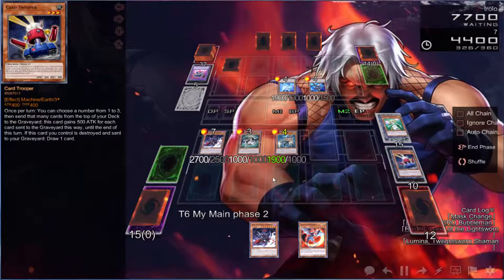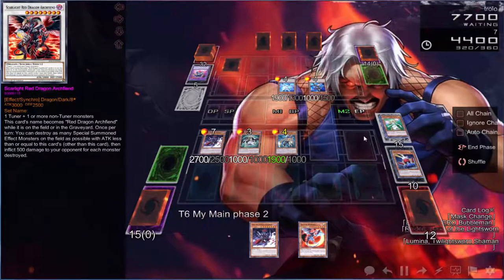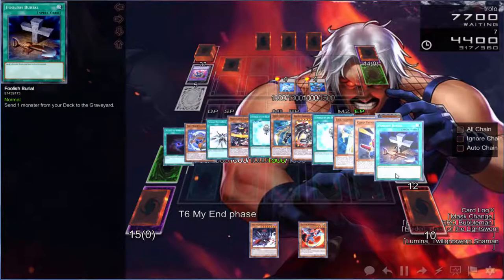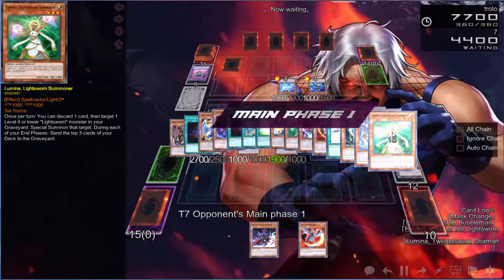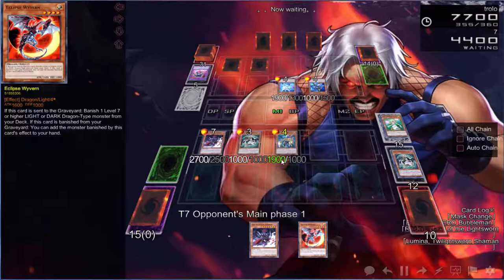That doesn't do anything — this is the problem because it's Dark, we can't go into Michael. I don't even know what we would have gone into in the first place. We at least got out of this situation. We have one Chaos Sorcerer left, one Light Pulsar left — we're in decent shape. But this game could turn around. He's about to drop Bubble Man — we might run into a Utopia.